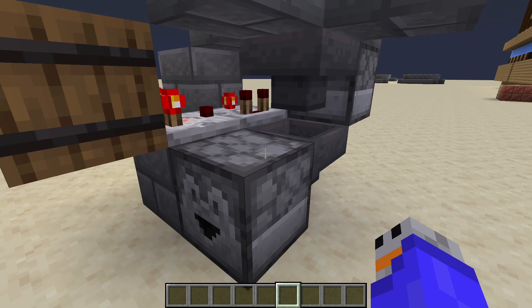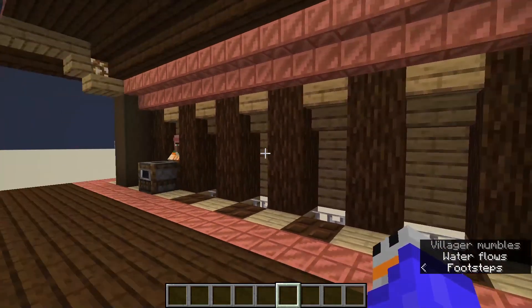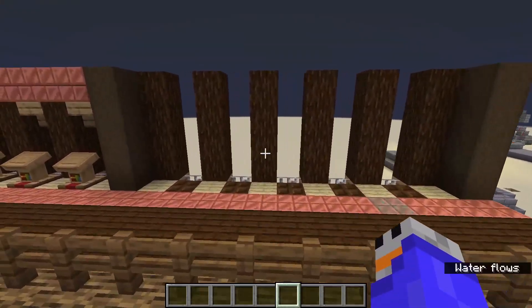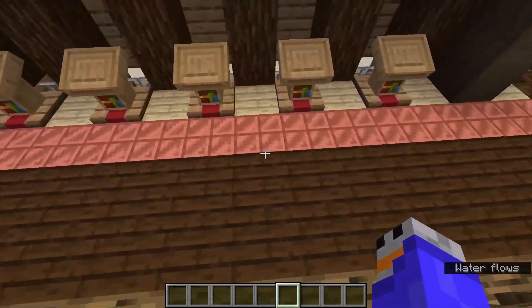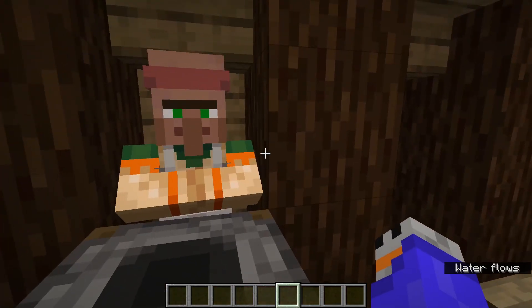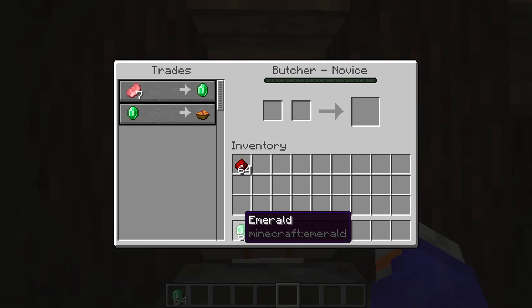Now I want to show you the villager trading hall - you might be able to see it already. This is the bare-bones layout: there are different positions for villagers, two groups of five on both sides, and another five up top with a planned symmetric section. I kind of got tired of building this but in theory it should work. The design's not bad - I like the copper - but it needs a little redesign. Walking up to this villager, it's a butcher - we can buy emeralds for raw pork chops or buy rabbit stew for emeralds.